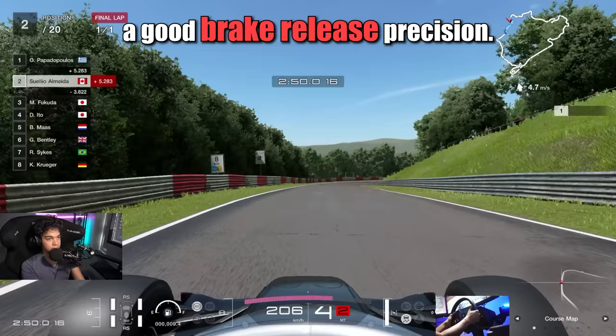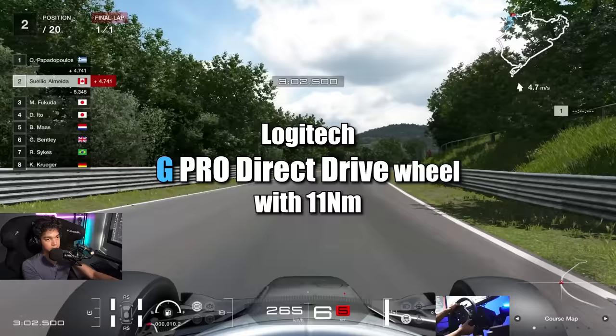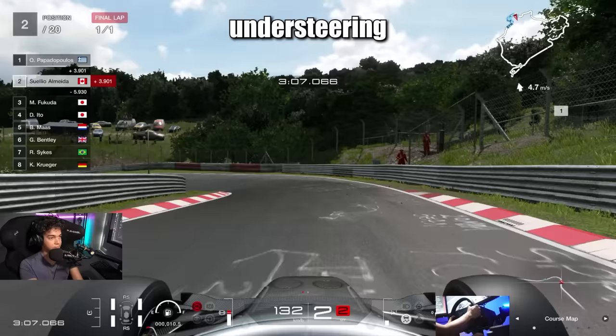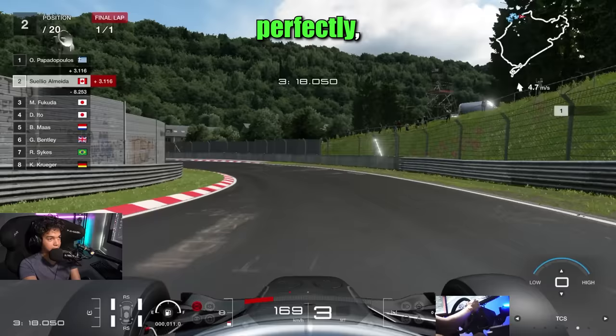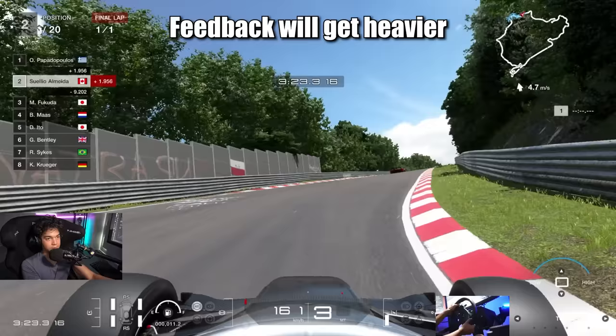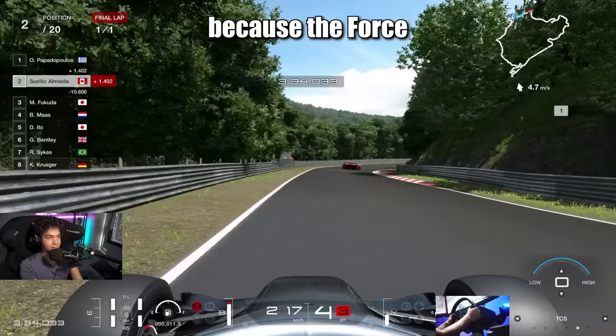Before the big 1.31 Gran Turismo 7 update, I felt the force feedback was a bit dense and lazy. For reference, I'm using a Logitech G Pro direct drive wheel with 11 Nm, which is very good. In Gran Turismo 7, you would start understeering and abusing the fronts and the wheel would still provide the same resistance, as if you were using the fronts optimally. In iRacing, when trail braking and steering perfectly, you can feel the force feedback getting a little bit heavier. Basically, the force feedback gets heavier when you're on the right slip angle and peak grip levels in the fronts. In Gran Turismo 7 though, I could not really know when the car was understeering because the force feedback response was a little bit similar in both situations — abusing the fronts or not abusing the fronts.